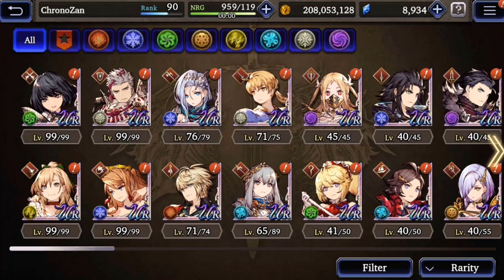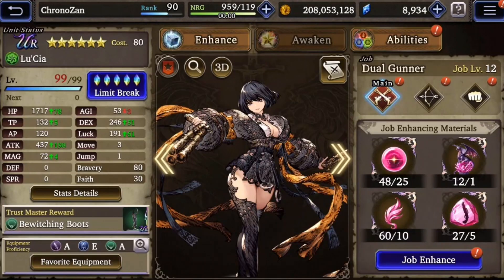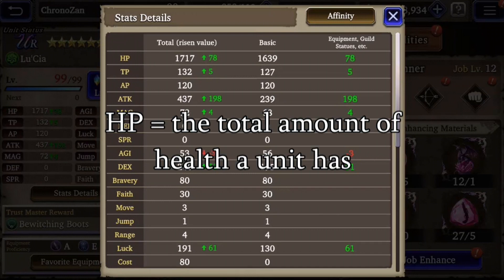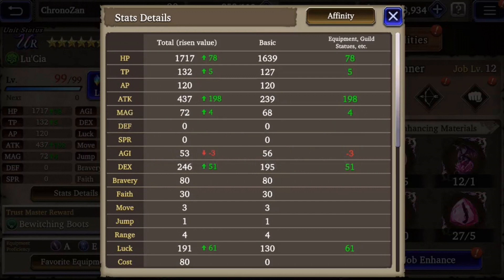Let's jump right in. The first statistic that you'll see on a unit is HP, or hit points. We've all played RPG games so we should know what this is — there's not much to say here. This is the amount of health a unit has. The next two statistics are TP (technical points) and AP (attack points).